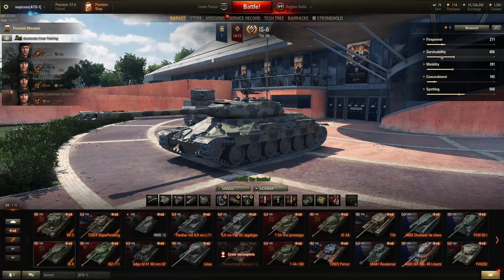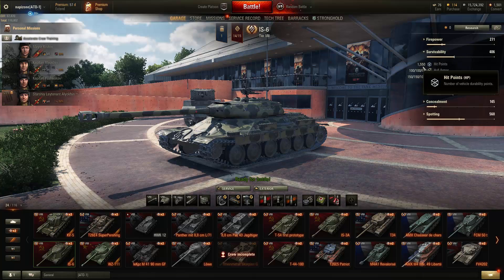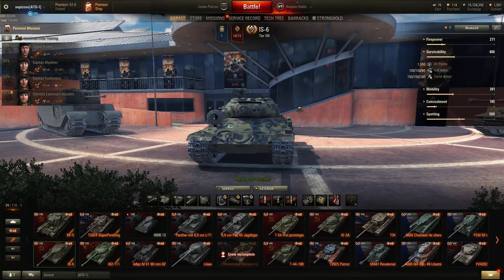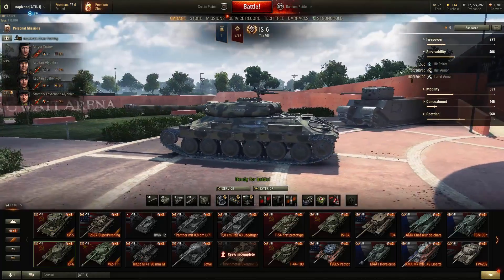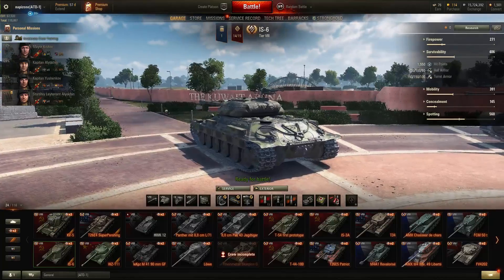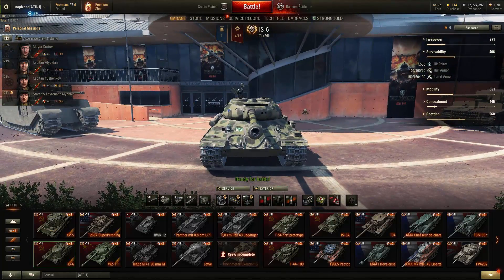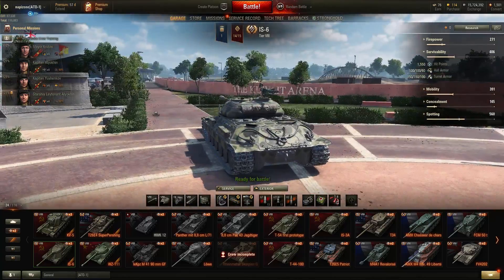Let's see now the survivability. Very standard hit points for a tier 8 heavy tank: 1550. And let's see now the armor. The hull is 100mm on the front, 100mm at the sides, and 60mm at the rear. The turret is 150mm on the front, 150mm at the sides, and 100mm at the rear.